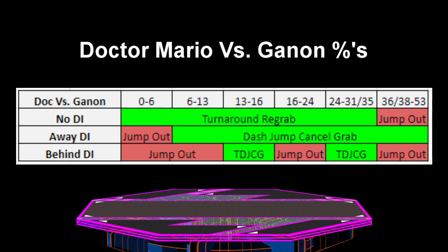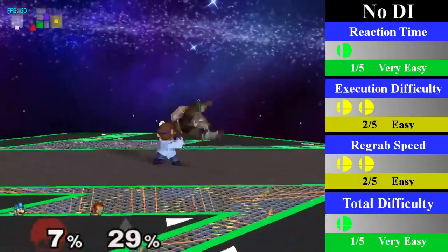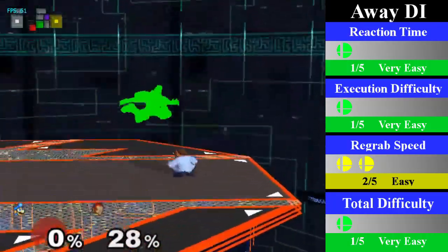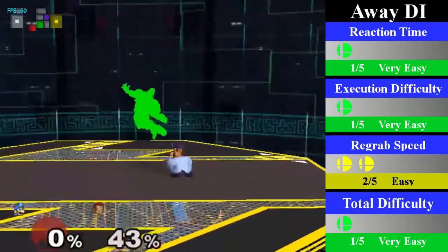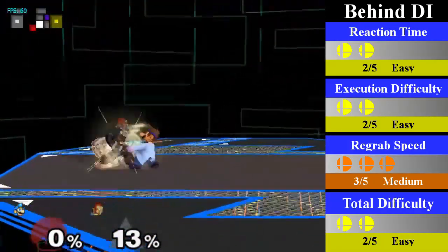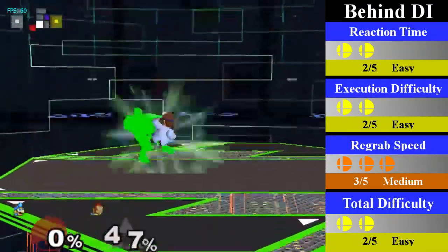Doc's final chain grab with some strange gaps is his down throw chain grab versus Ganon. The true chain grab goes from 13% to 16%, 24% to 31%, and 35% to 36% guaranteed, however it can go from 0% to 53% with bad DI. It is possible to pummel and throw to skip over the gaps here as well, however the opponent can still mash out. For no DI, Doc can re-grab from 0% to 36% by doing a turnaround grab. Doc can also do a standing re-grab, but Ganon will be able to jump out after 7%. For away DI, Doc can re-grab from 6% to 53% by doing a dash jump cancel re-grab. You can end this with a down smash or an up air. For behind DI, Doc can re-grab from 13% to 16%, 24% to 31%, and 35% to 36% by doing a turnaround dash jump cancel re-grab. You can easily hit an aerial or throw during this range.